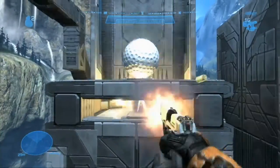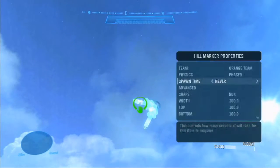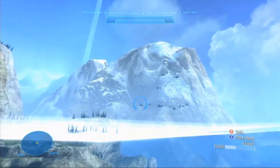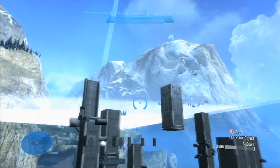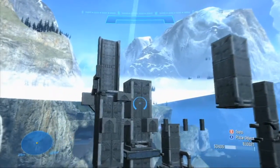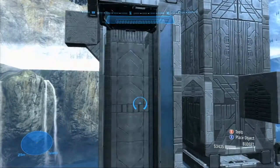When you shoot the fusion coil, the explosion will throw the golf ball up into the air. Up in the air, we have a Halo Ball goal that's going to catch that golf ball and score a point for the player. Normally the golf ball would then respawn, but because the fusion coil was the ball spawn location, the golf ball is never going to respawn once the fusion coil has been destroyed. That forces the player to destroy all 10 fusion coils instead of just destroying the same fusion coil 10 times in a row.